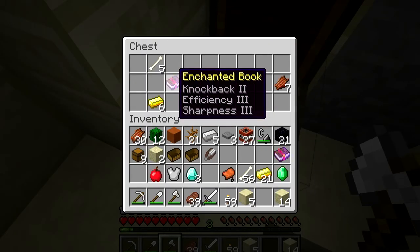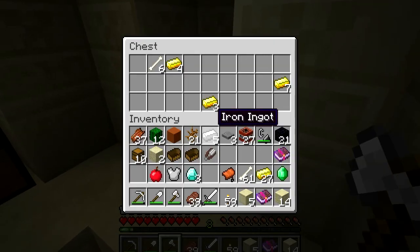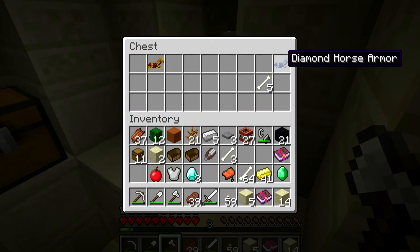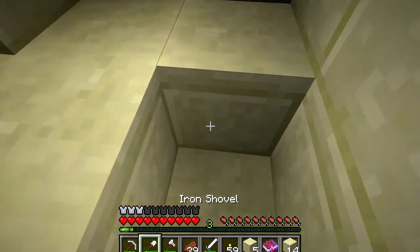Oh nice — that's sharpness, efficiency, and knockback. I'm not sure about that book though. And there's some gold in there. Oh nice, we got some horse armor. Only if we had a horse. And some other useful stuff.